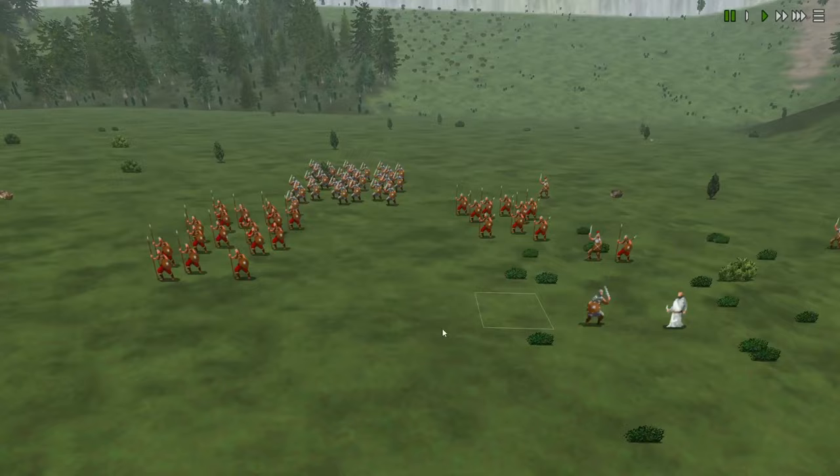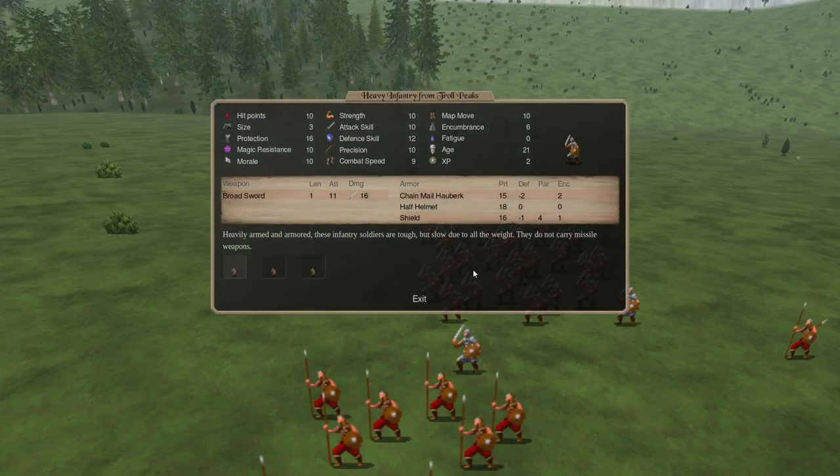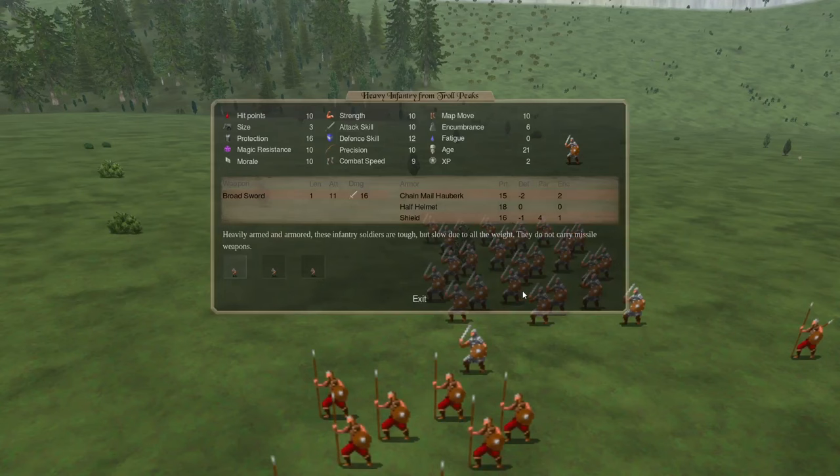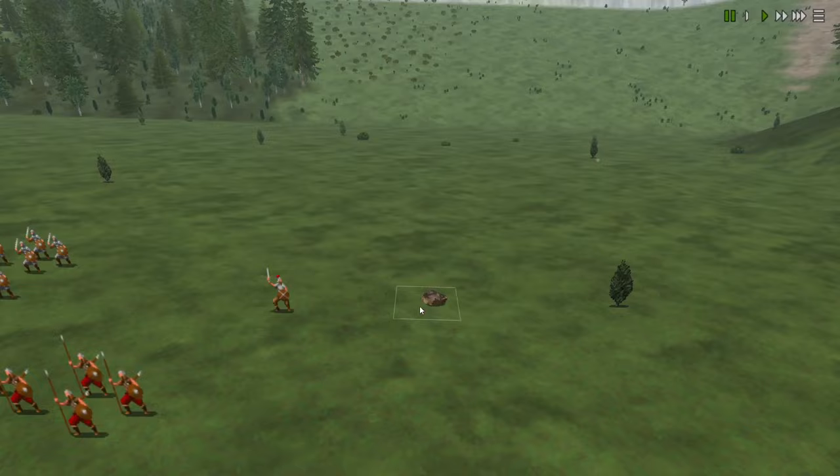Over the other side, we can see what we're up against. There's a whole lot of Militia from Troll Peaks - three units per area because the size is three, and the maximum they can have in a square is ten. There's all the heavy infantry too. Back in here we also have light infantry, and then a commander looking after these guys.